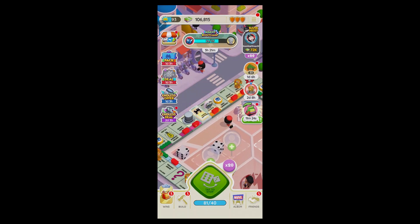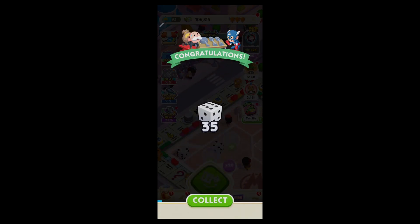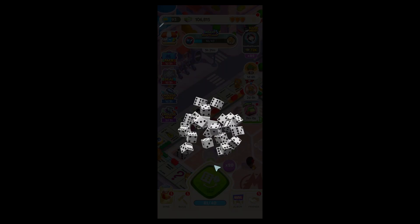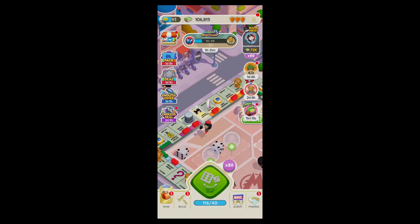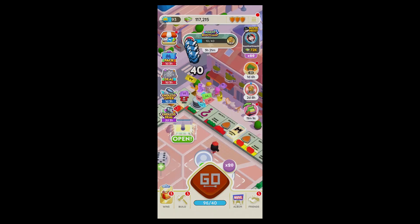Monopoly Go isn't just about the board — it's also about community. You can connect with friends, trade stickers, and compete in events to show off your skills and tokens. To connect with friends, click on the friends icon at the bottom right side of the screen, and it will show you another page.